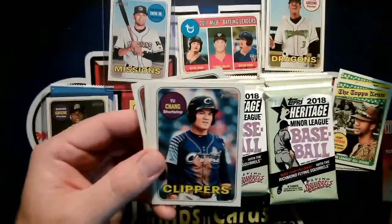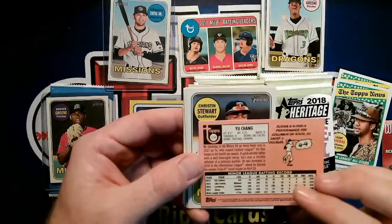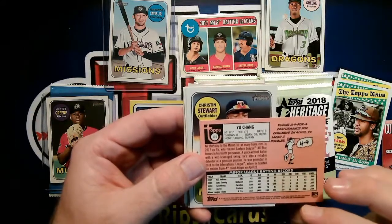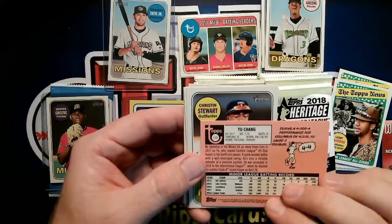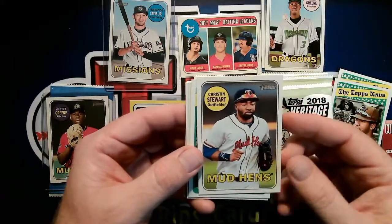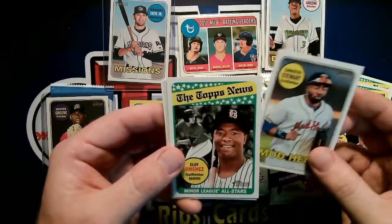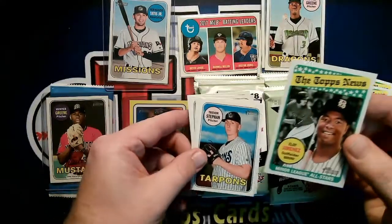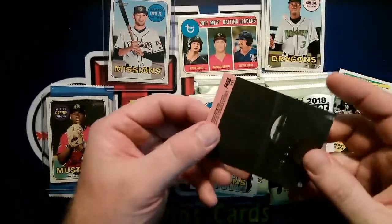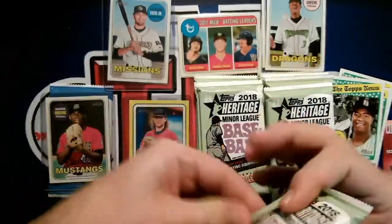This is Double-A. Yu Chang — I think he's with the Indians. Christin Stewart — Mud Hens — she's with the Tigers, a good young prospect. These are center fielder Eloy Jimenez cards, and this is another one of the puzzle pieces — that's 186. It'll be kind of fun to try and put those together at the end.